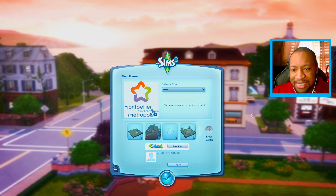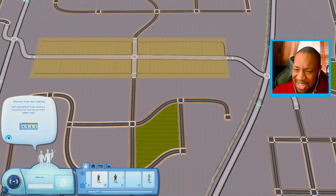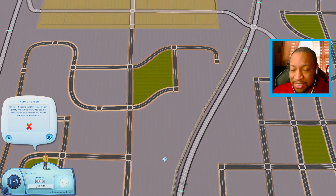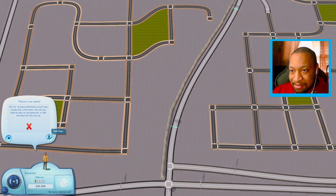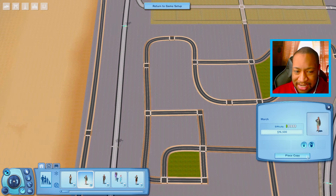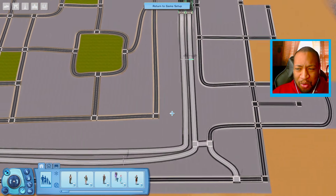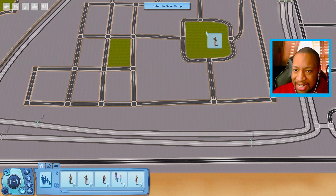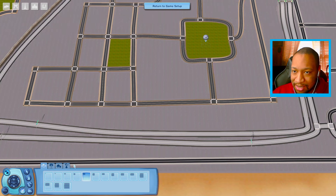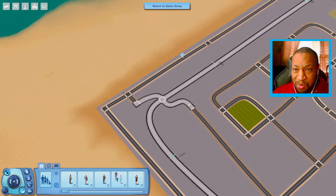This is MTP — the description says 'Welcome to Monte Peller, not the real one.' The world is also pretty empty. I looked it up and apparently Monte Peller is a city in France. I can't place a Sim down because all the lots are expensive — you'd have to turn on free real estate. I still can't place anyone down even after that, so this might just be a work-in-progress world.